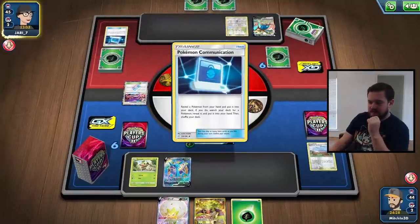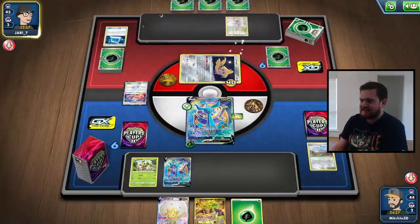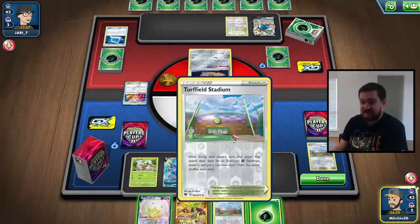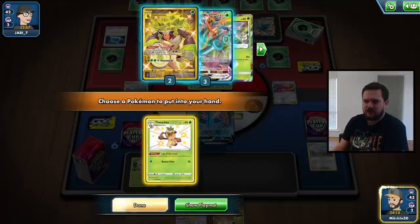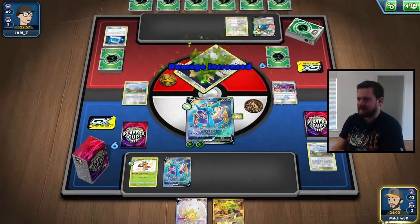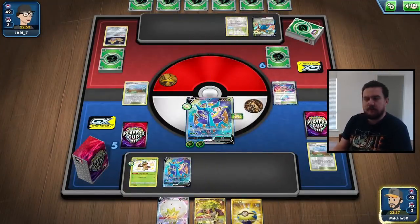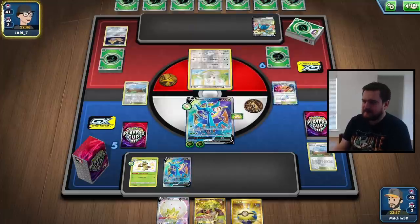Wondrous Labyrinth coming into play is a bit annoying, but I don't really care too much — we can just attach the energy in our hand and attack with Anchor Anger anyway. I might also Marnie this turn depending on our top deck. Turfield Stadium — incredible, thank you very much. We still attach to the active, but now we can grab something like Thwacky. We don't need to Marnie now if we don't want to, but I think I still want to. Let's just Anchor Anger — it's going to be fine.